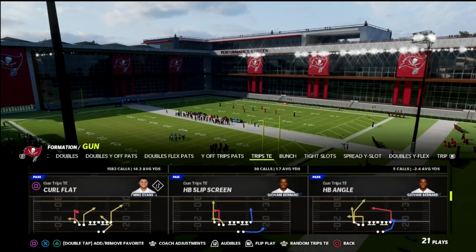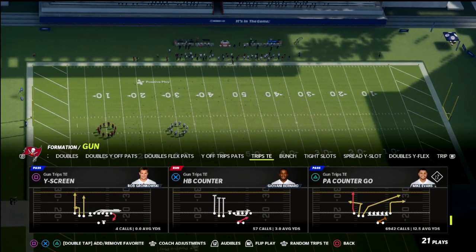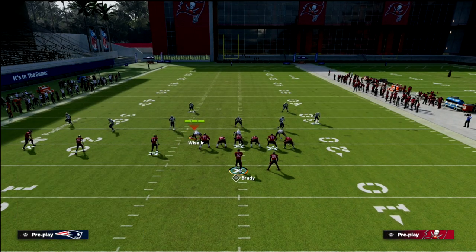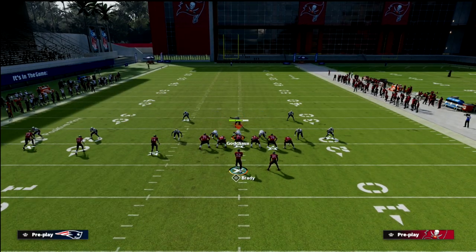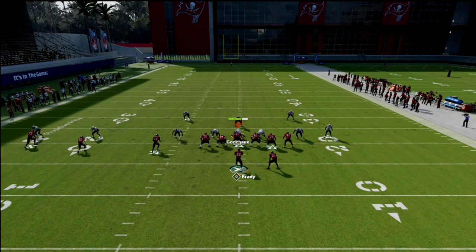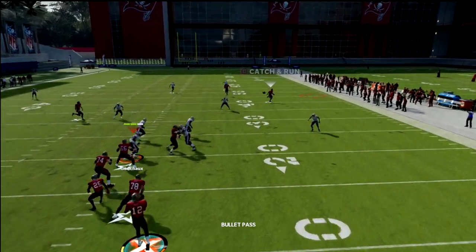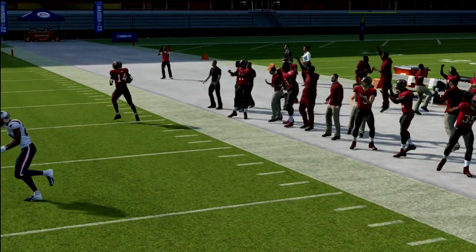We're just going to come out in the play PA counter go, which is the best play in my opinion in trips side in. What makes this play so good is we are able to get over the top of any default zone base — whether it be cover two, cover three, cover four, it doesn't really matter. With this route combo, you're going to be able to hit this crossing route if they leave it with their user. It's about 25 to 30 yards on a cross.